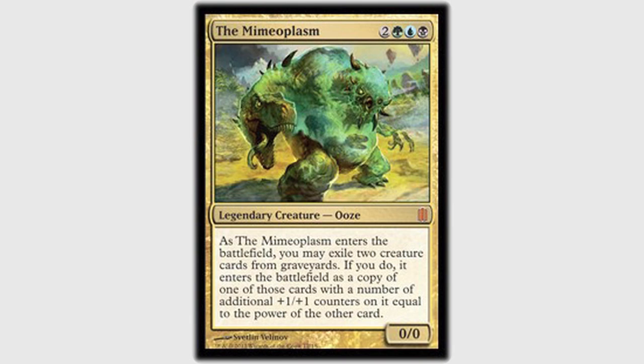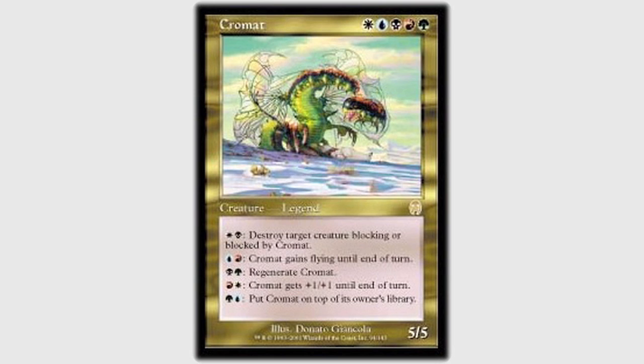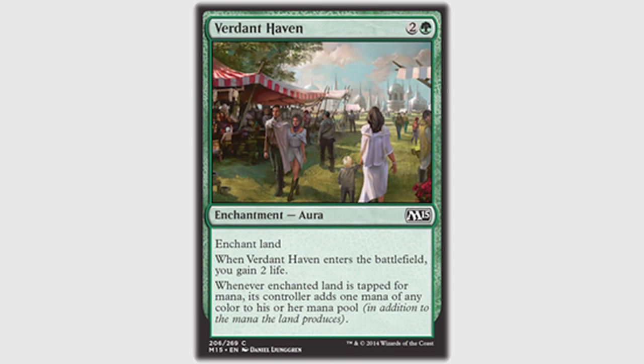My turn three — Garrett — I once again missed the black source. I drew a Bane of Progress, and so I played my Tropical Island, working towards the Nephalia Drownyard I got the turn before. Nephalia Drownyard costs three mana — a blue, a black, and a colorless — then tapping itself, so I couldn't use it that turn anyway. On my turn three — Dan — I drew Time Spiral, again knowing it was there. I played my Temple of Enlightenment and did a no-look scry. I remembered that there was an Island right on top, so I assumed it didn't exist in a state of quantum superposition and change, because it had already been observed. Cards that go unobserved are in a state of Schrödinger's, right? Then I cast Verdant Haven on the Halimar Depths, which regained me the two life I had lost from the Shockland. Life is good — the life total was good too.